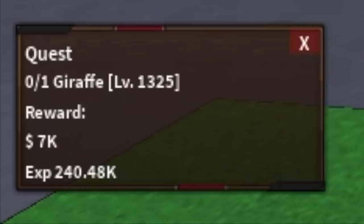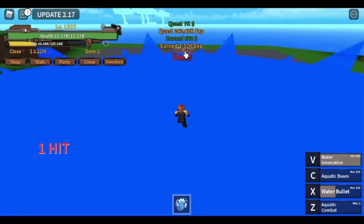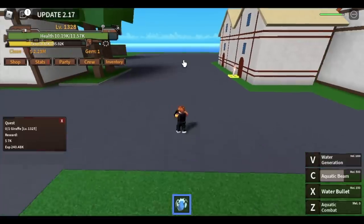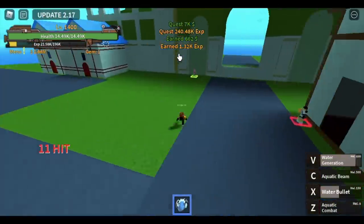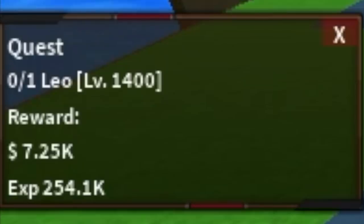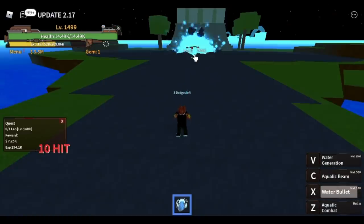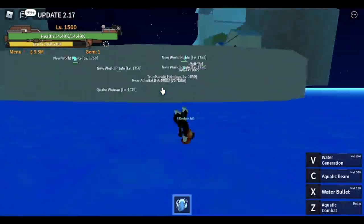After level 1325, proceed to Lobby Island and start defeating the Giraffe and the Wolf simultaneously. Giraffe, Wolf — Giraffe, Wolf — until you reach level 1400. Use X skill and V skill for the Giraffe. When you reach level 1400, you can now defeat your final mobs before reaching second sea — Leo. Use your X and Z skill, and that's enough. X and Z skill until you reach level 1500.